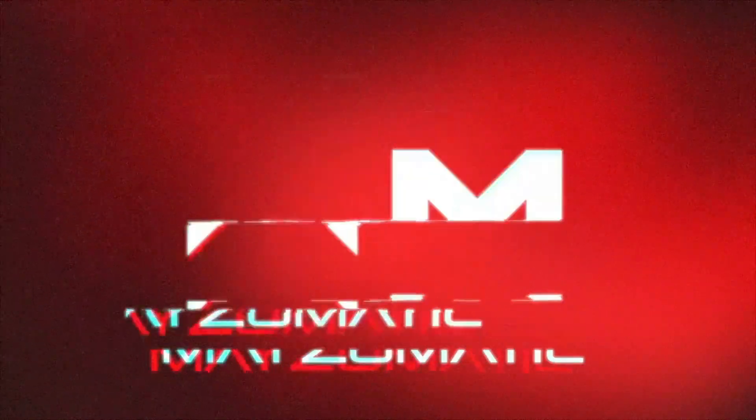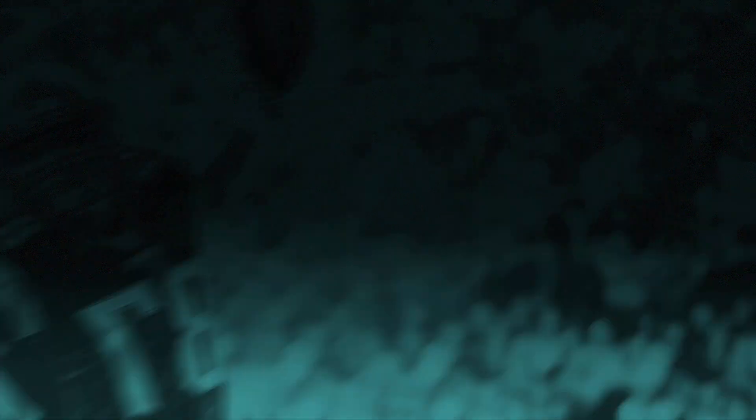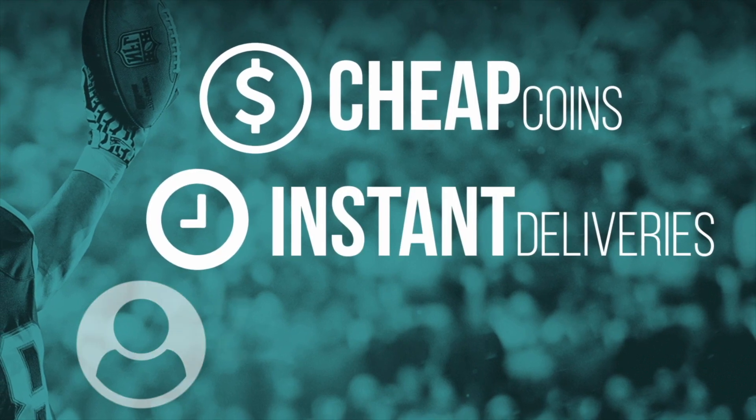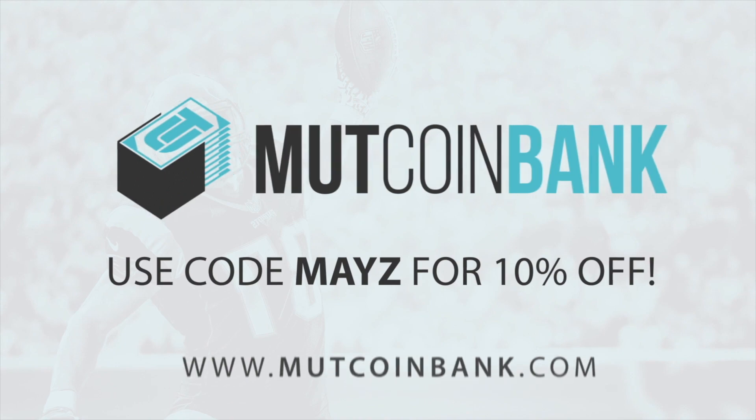Big shout out to them and let's get into this video. If you guys are looking for cheap and instant Madden Ultimate Team Coins, be sure to head over to MuttCoinBank.com and use promo code MAZE at checkout for 10% off.